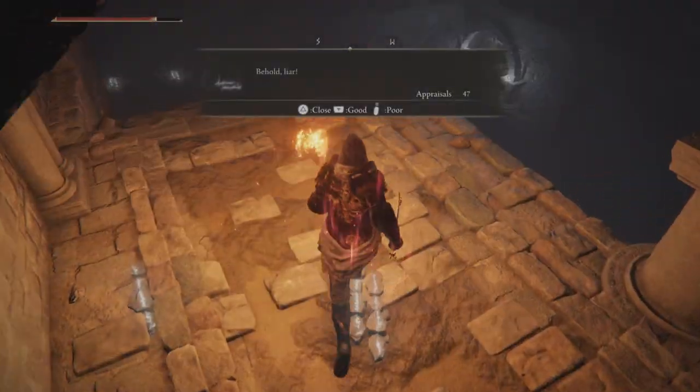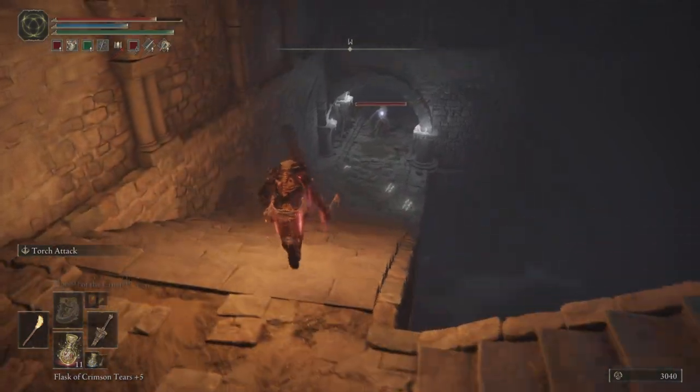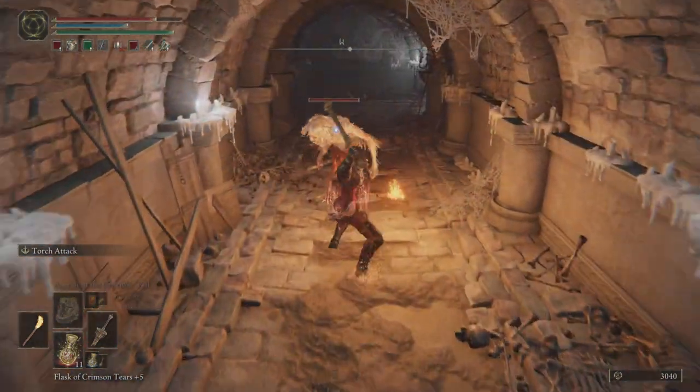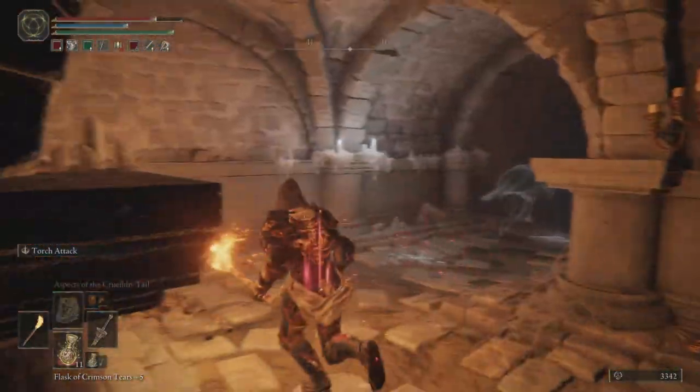Through this stone archway and down the half-turn stair there's going to be another Misbegotten Warrior — one of the smaller, weaker ones. Then we're going to go through and see the boss door. You're not going to want to go through right away; we've still got a lever to pull, and it's going to be behind us. Just showcasing where this is so you'll see why we don't want to go straight through in a moment.